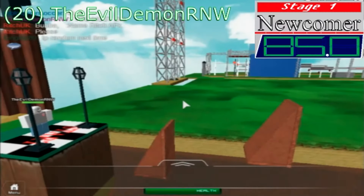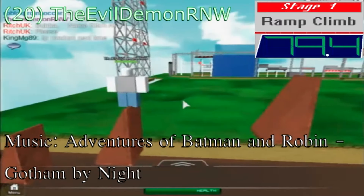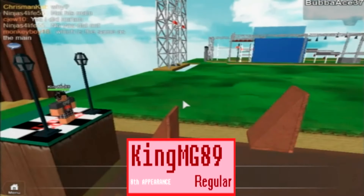Next up is the Evil Demon RNW. I guess the triple question mark guy was tired of Fluffy quitting his show, so he decided to take over this one. He's gonna have to encounter a certain character illuminating at the tower. Don't make me laugh — there's no takeover for you this time. Better luck next time.